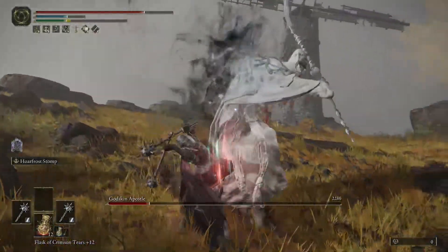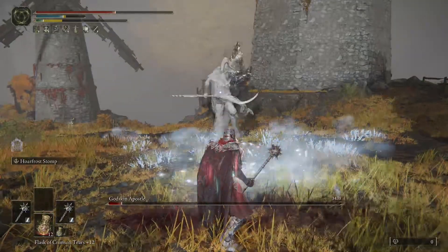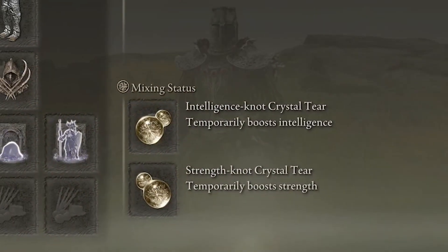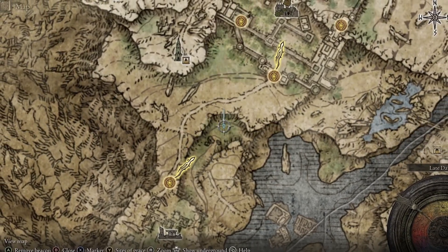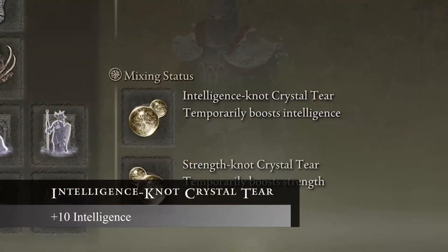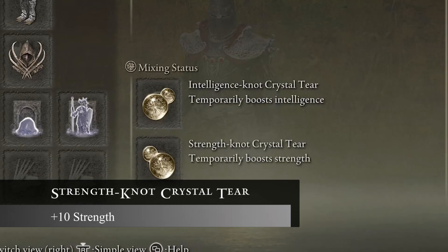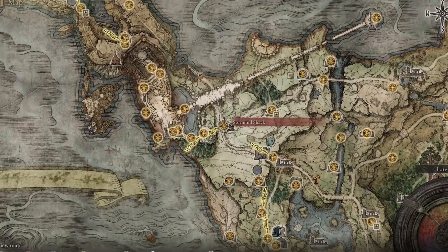Finally we have the Flask of Wondrous Physics. In your flask you're going to want to put the Intelligence Knot Crystal tear and the Strength Knot Crystal tear, because both of those are going to boost your Intelligence and Strength immensely, which is only going to add to us getting more damage out of this build. The Intelligence Knot Crystal tear is going to be found just south of the Carrion Manor on a stone basin and it's going to boost your Intelligence by 10. The Strength Knot Crystal tear is also going to give you a plus 10 boost to your Strength and it's going to be found to the northeast of the Stormhill Shack on top of a cliffside.